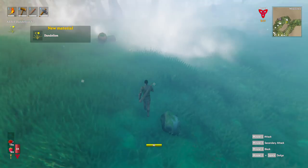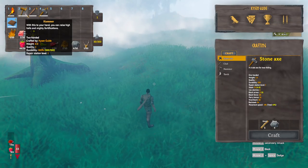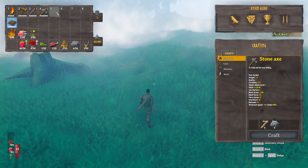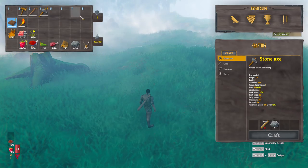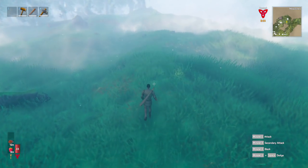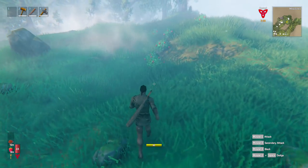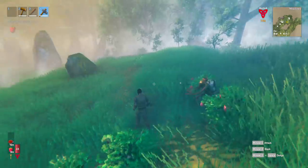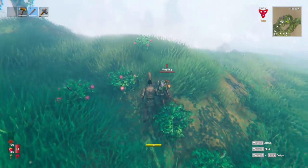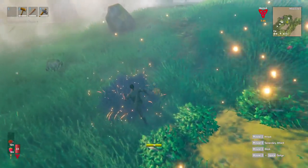I recommend you get your hot bar sorted out early on in the game. For me, I always have my hammer at two, my melee at three, my shield when I have one at five, and my current use item — like an axe — at four. Later on there are some things up here that are a little harder to quickly change to. But if you're chopping down a tree or mining and you quickly need to switch to your melee weapon or bow, it's a good idea to know exactly where that is and get the muscle memory going early on.